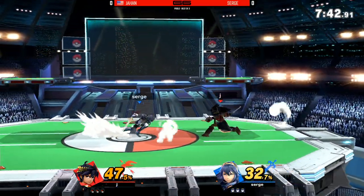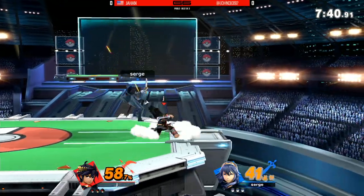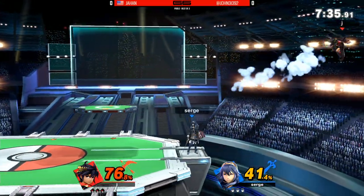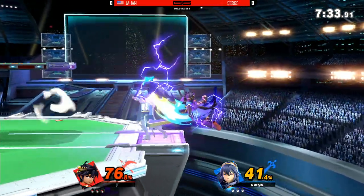Lucina's microspacing is actually incredible. Whether that means she spaces you with the footwork, like what we're seeing there — she just kind of walked out as he went for side special and went for the grab, where she's just conditioning you with forward air.